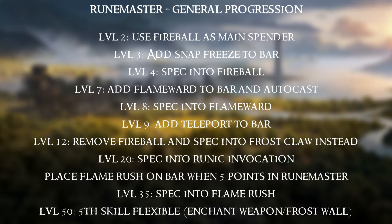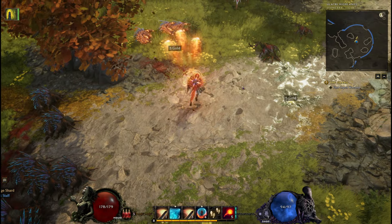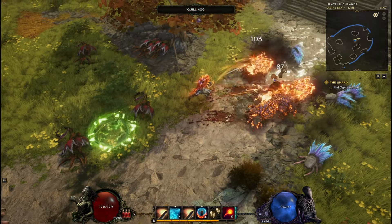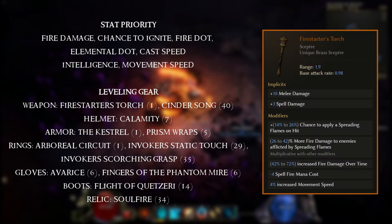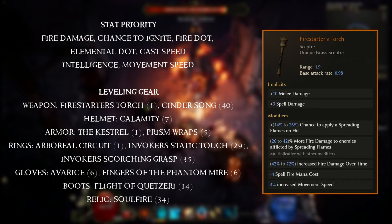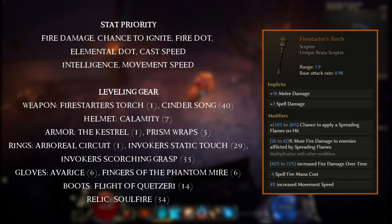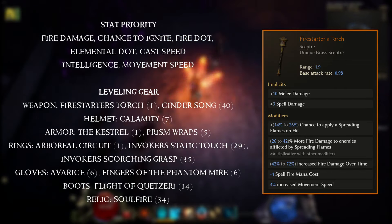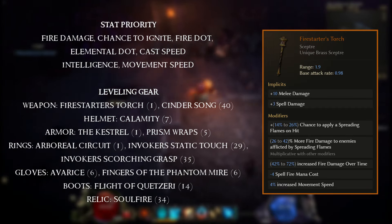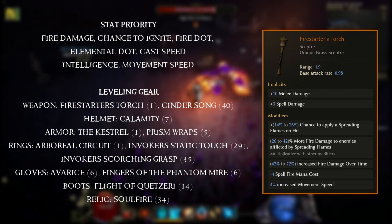That's the general progression. Now let's talk about stat priority and gear. For this setup it's all about ignites. To boost damage you want fire damage, chance to ignite, fire damage over time, elemental damage over time, and cast speed. For survivability you could go for health, but intelligence works nicely as it boosts spell damage and also gives ward retention — ward is our main defensive layer. Lastly, movement speed is a great stat to look out for on a leveling setup.